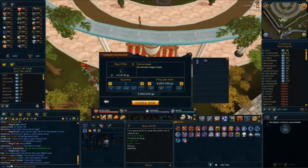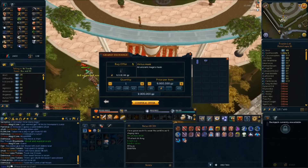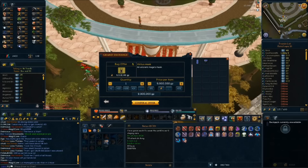What I just told you was for items that are two every four hours, which includes the Virtus line, the Pernix line, the Torva line, and those items. There are also items like the Boots, Gloves, and Spirit Shields, which are one every four hours. With these items, you can make a slightly bigger margin, and I'll tell you why in a second.